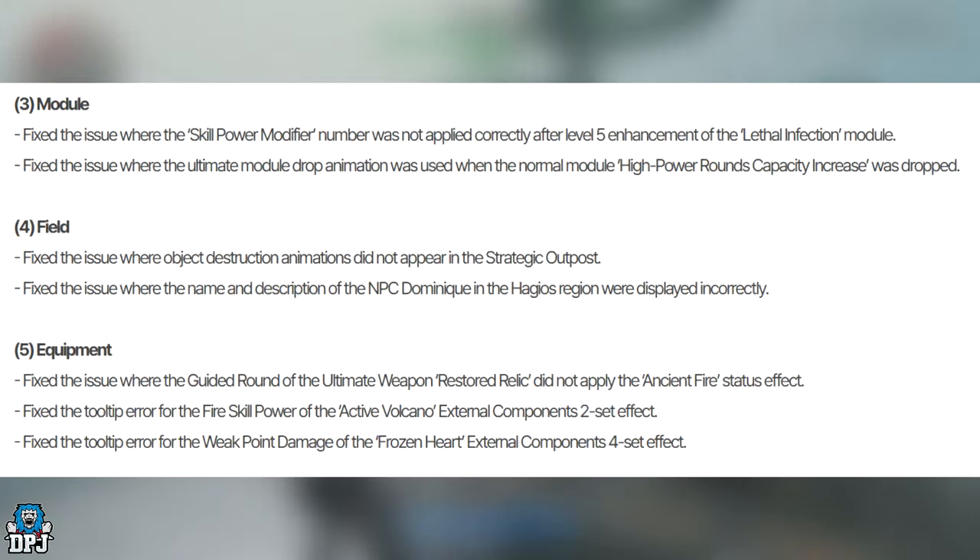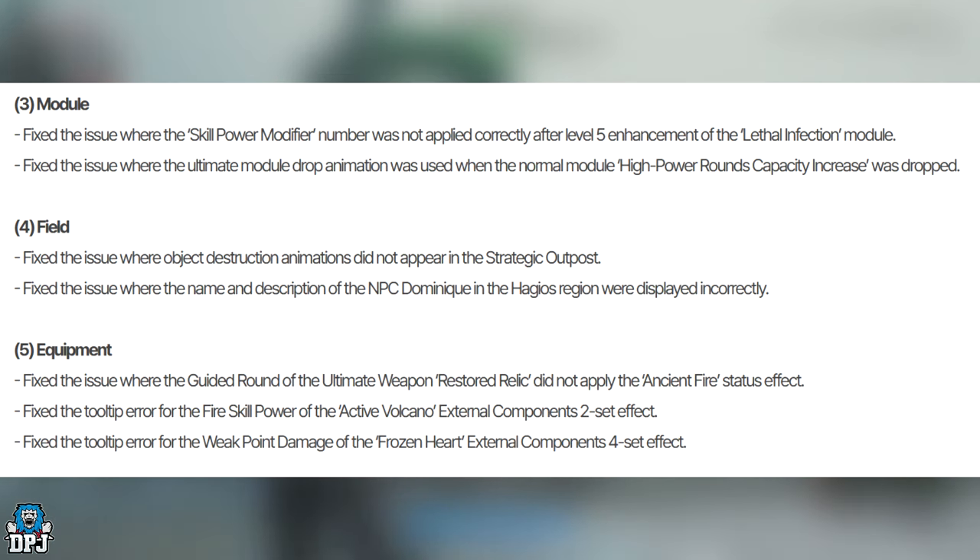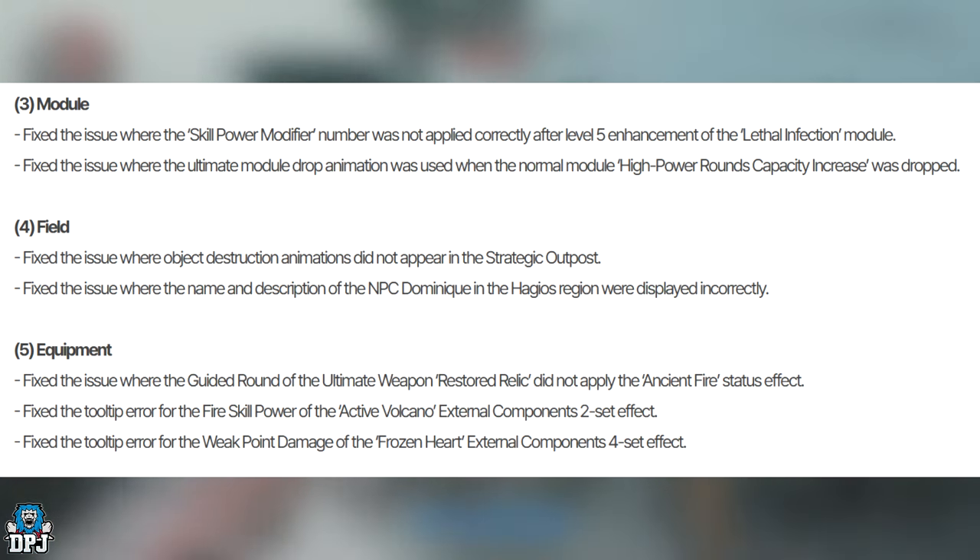Module fixes: they fixed the issue where the skill power modifier number was not applied correctly after level 5 enhancement of the Lethal Infection module. They also fixed the issue where the ultimate module drop animation was used when the normal module High Power Rounds Capacity Increase was dropped.